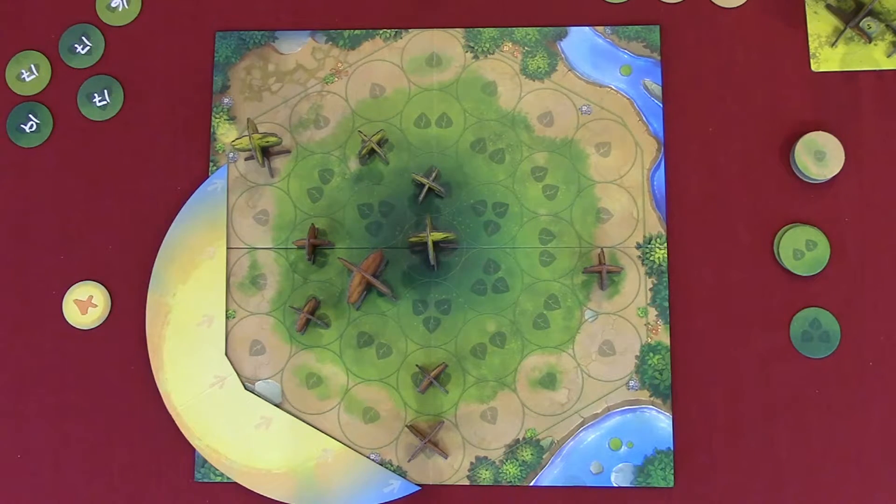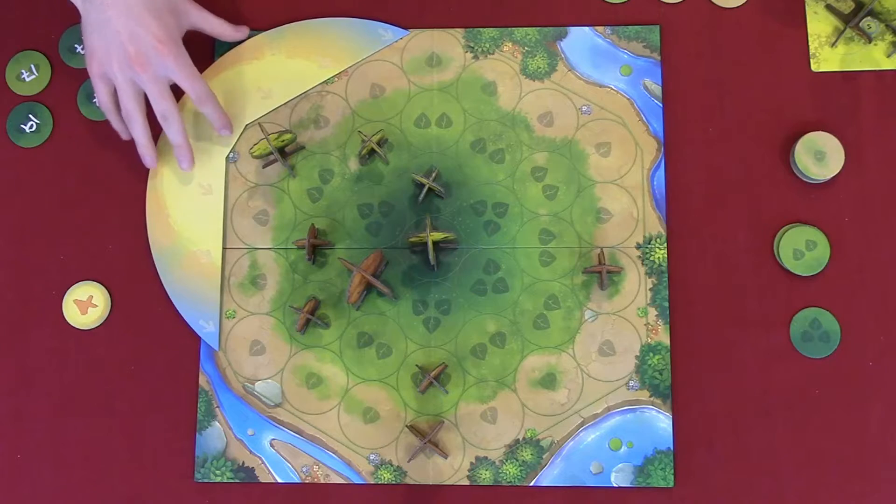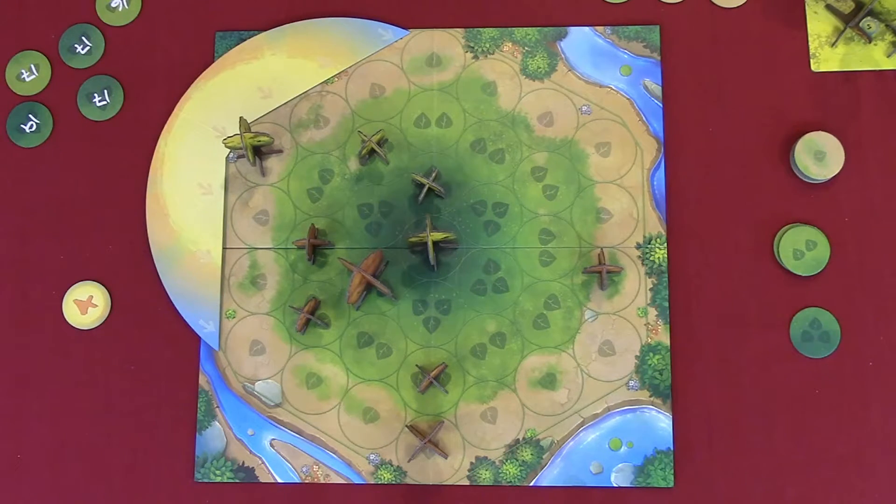It's Kevin's turn. Kevin spends four to get a big tree — and that's it. The first player token is passed to Jordan, the sun moves one last time, and they start their final rounds. Jordan is the first player and gets six sun points.